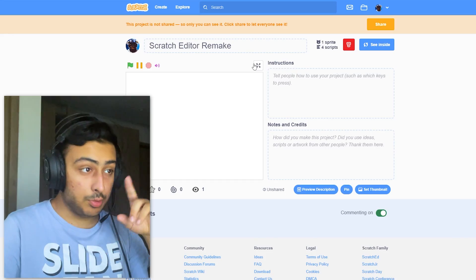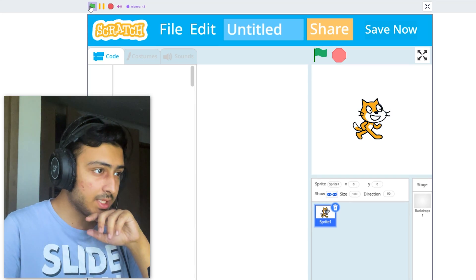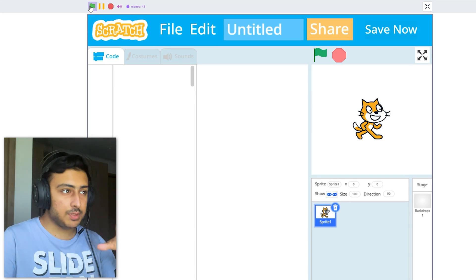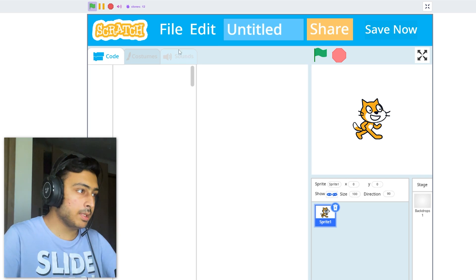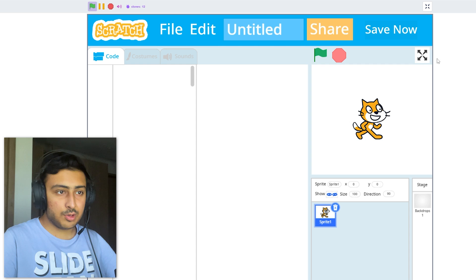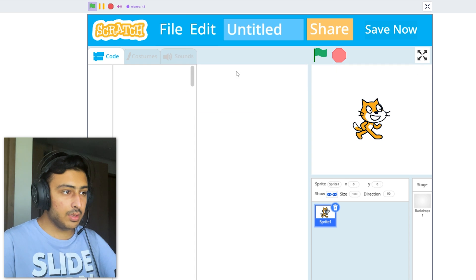I have already liked this project - this project deserves some recognition. I'll show you my remake of Scratch. It's not complete, not even close to complete, but see - this was back when Scratch was blue. Everything is made by hand, not screenshots - every single thing except the logo. We have the flag and stop button, full screen button, file menu, edit menu - you can share it, you can save.